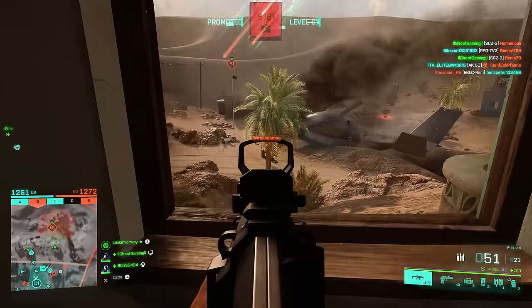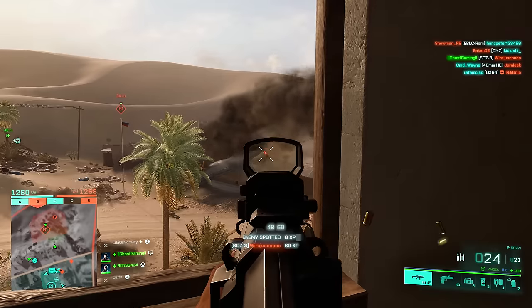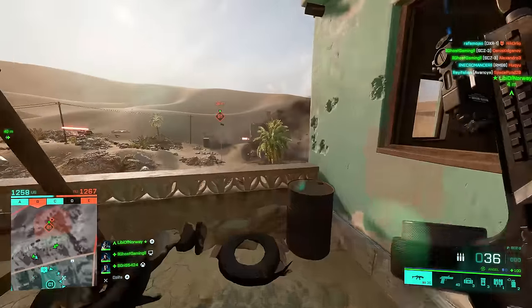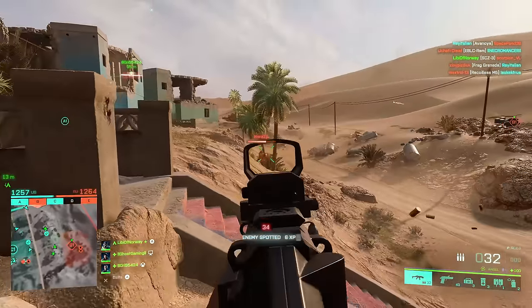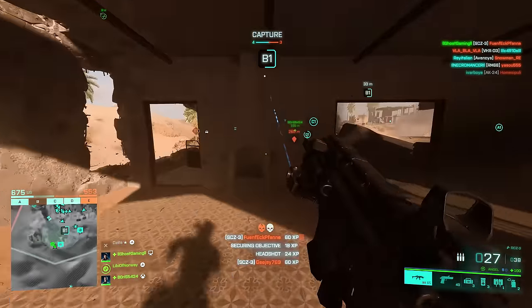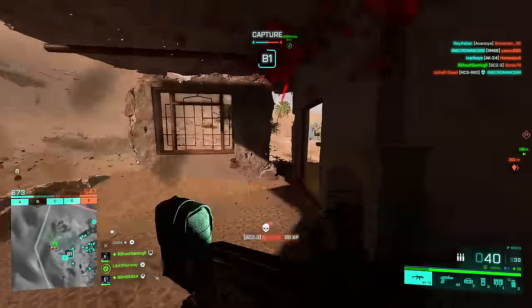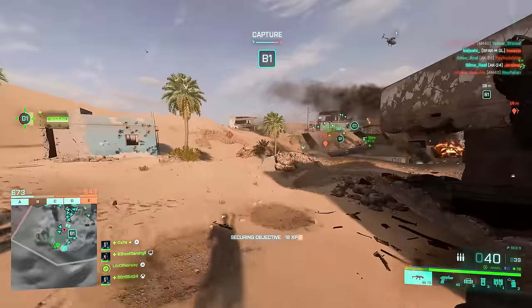We've seen a bunch of changes here. Not only have the SMGs seen a bit of a shift because they've gotten a much higher headshot multiplier, increased from 1.25 all the way up to 1.55. The headshot multiplier for the assault rifles has been reduced, so they're a little bit weaker now in close range.